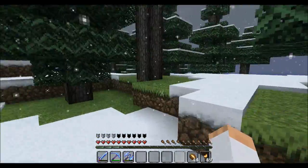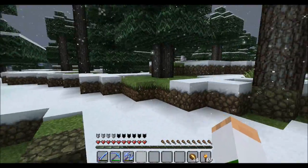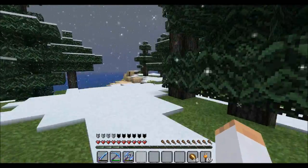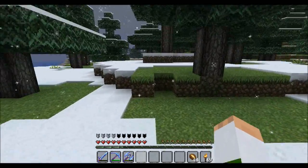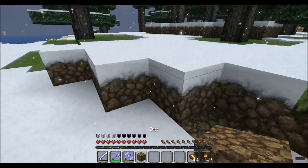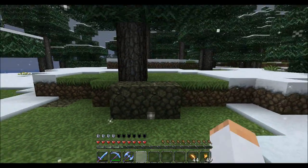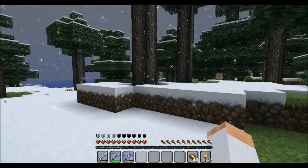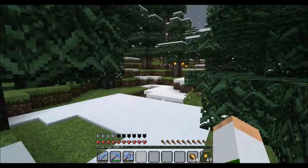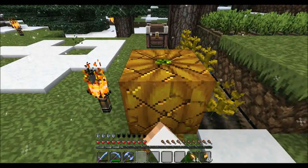We're going to get a carrot this episode — that is the goal. Also, I want to start catching at least one or two villager zombies so we can rehabilitate them and cure them of their zombie-ness once we get golden apples and splash potions of weakness. I'm waiting until Minecraft 1.5 before I actually go to the Nether for the first time, which means I can't do the splash potions until then.